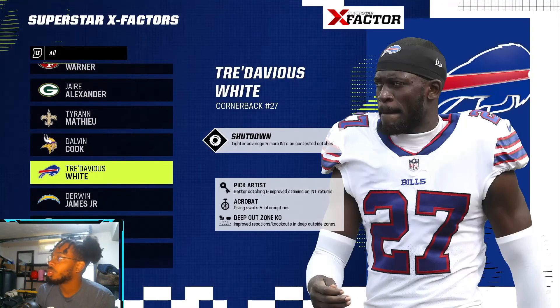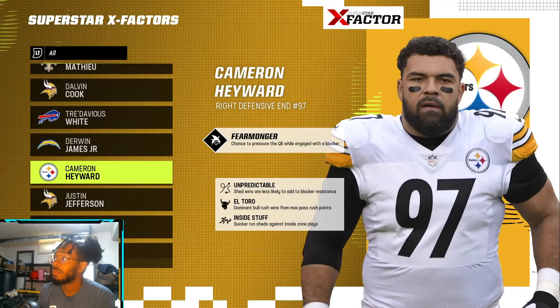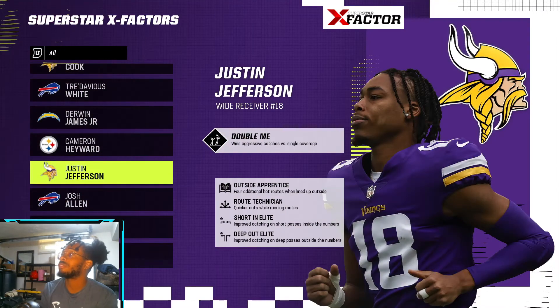James White has Shutdown — he's been solid. He hasn't allowed over 200 yards in his career, I think — some crazy statistic. Derwin James has Reinforcement, Unfakeable, Lumberjack, and Flat Zone Knockout. Cameron Hayward has Fear Monger.